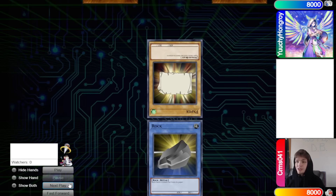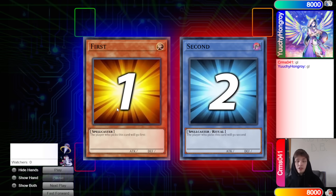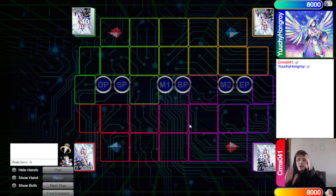We will see a couple of ties, and then Yuchi will win the Rock-Paper-Scissors shoot and decide to go first. Both players are running 40-card decks — gotta love to see it.